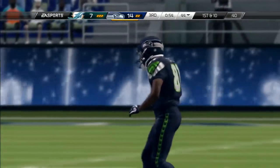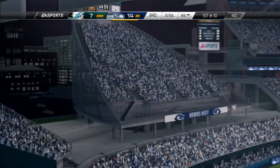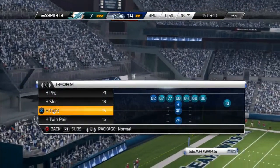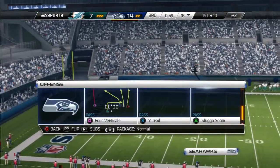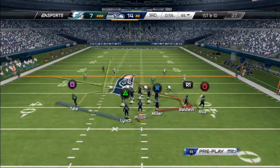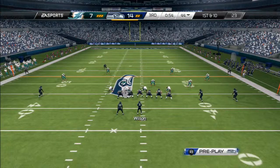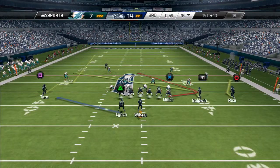All right guys, for part two of this guaranteed three-play sequence, we're going to go back to the gun wide trips weak with the wide trail again. First look is R1 on the quick slant, second look is Miller on the trail route. If he's not open, then you drop off to Lynch.